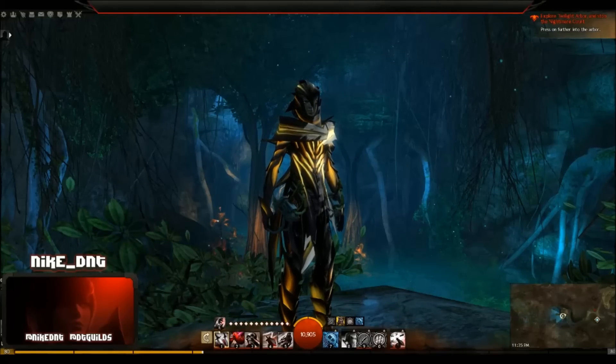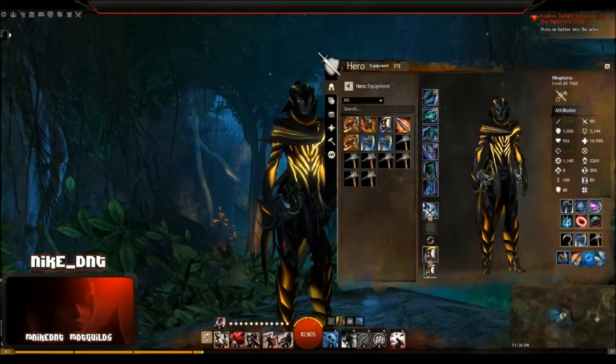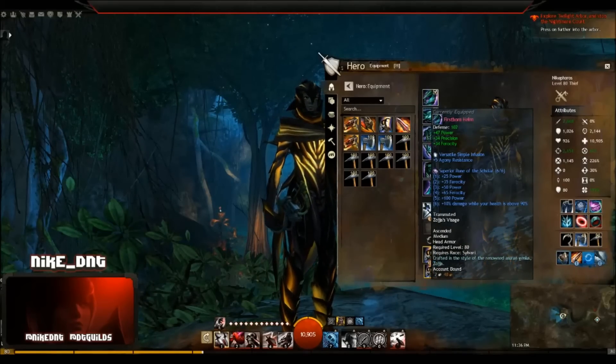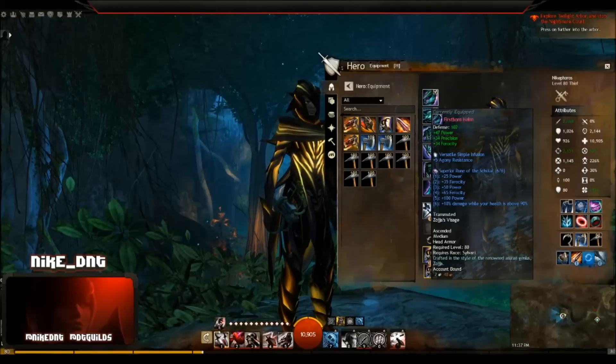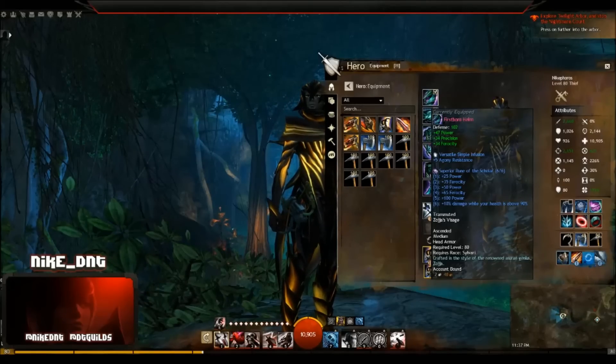Next, we're going to talk about gear, which is the same for all the different builds today. The gear for the thief that I recommend is full berserker with scholar runes. Thief has it rather easy — full berserker, scholar runes. You don't need any extra precision from assassin's pieces and you don't need ranger runes or anything like that. For fine infusions, mighty infusions are the only choice. There are no trade-offs to consider when min-maxing a thief for PvE in terms of precision versus power — you just go full power.